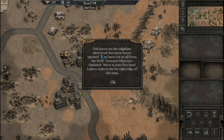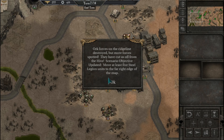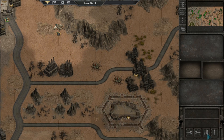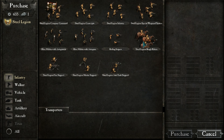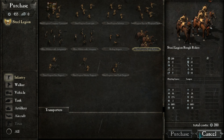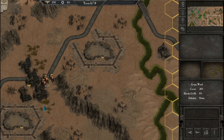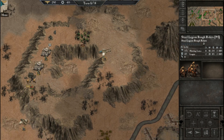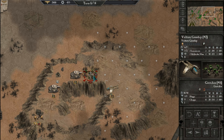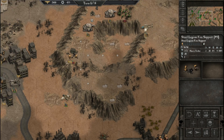Orc forces on the red line destroyed, but more forces spotted — they have cut us off from the hive. Scenario objective update: move at least five Steel Legion units to the far right edge of the map. So we need units — how about these guys? Can we get one? Far right edge of the map. Let's fire on these guys. These guys can be part of what we're moving out.